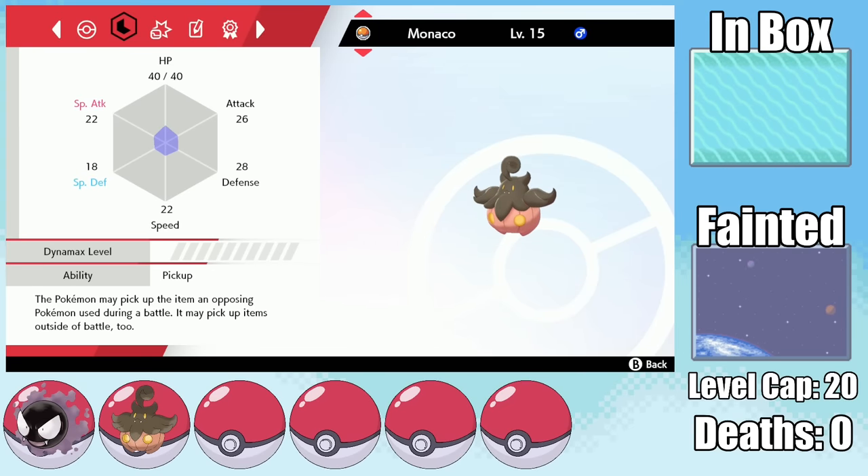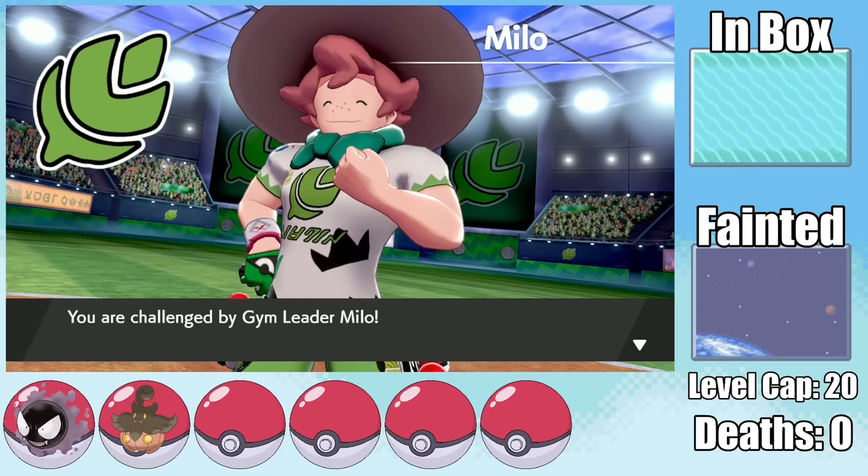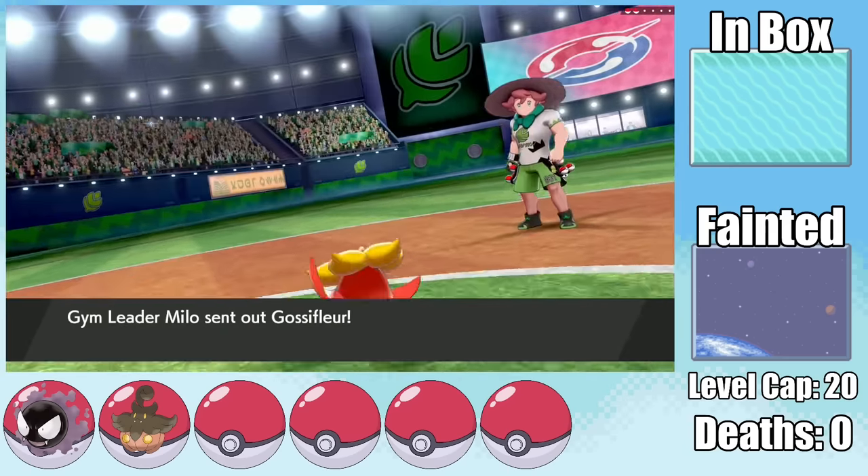Unless we want to reenact a more Pumpkin-centric version of Death Note, this thing's gonna be pretty useless since it can't even evolve. So as we take on Milo, despite only having two Pokemon, Gastly is kinda the perfect counter.